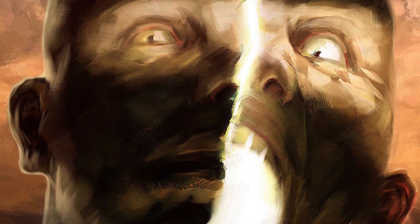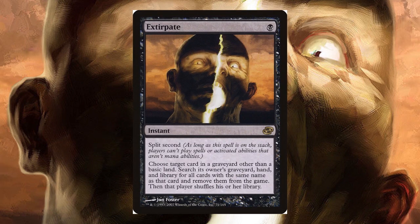After that was the card Extirpate, which was a black card with the split second mechanic and the ability to exile cards of the same name from a graveyard, hand, and deck. This was a good card to remove specific problem cards in player matches and has been seen in a diverse amount of decks. Extirpate was used heavily from 2007 up until about 2011, but has since seen a large drop off and was seen in a successful professional deck only twice between 2012 and now.